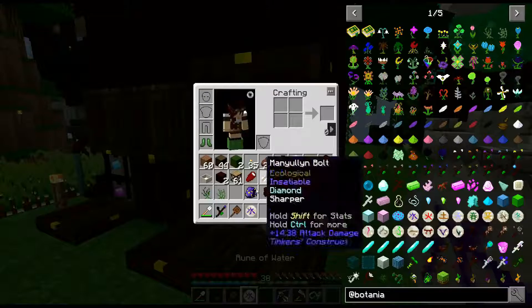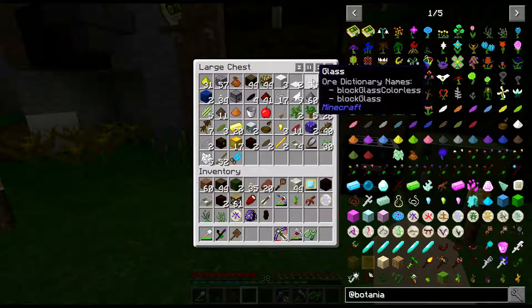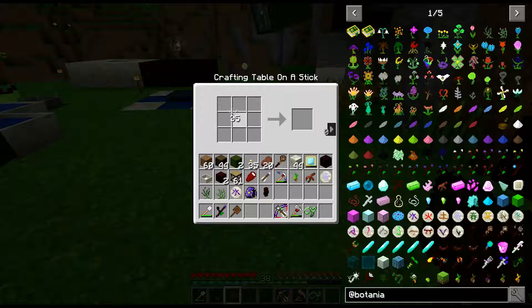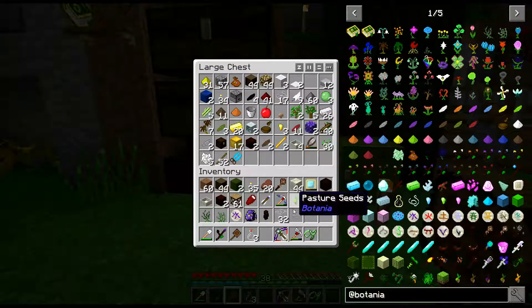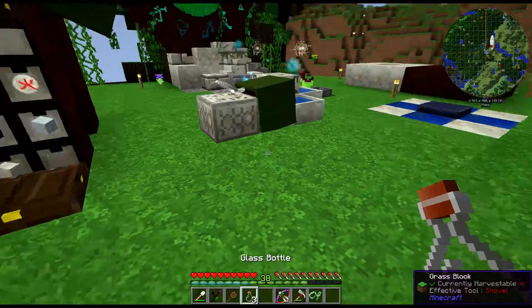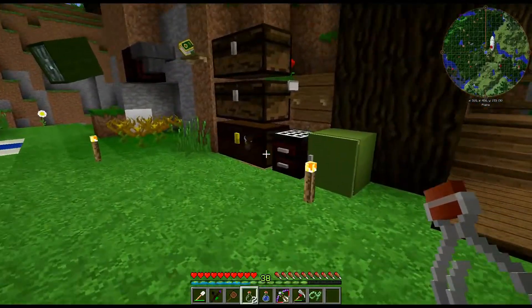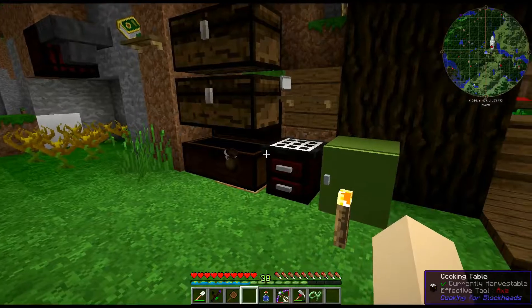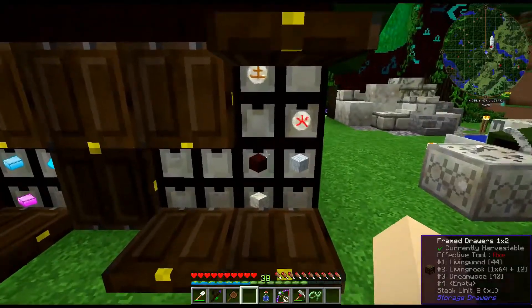We do have one. I'm gonna have to stock up some of these. I don't think we got any bottles, but that can be remedied very easily. I could have gone down to the witch farm, but that takes too long. Do I have a pool? There we go — one bottle of water. And now I just need living wood for twigs, or a twig.